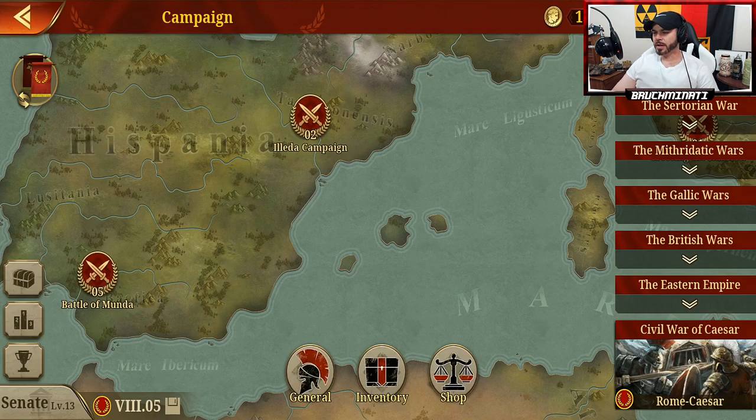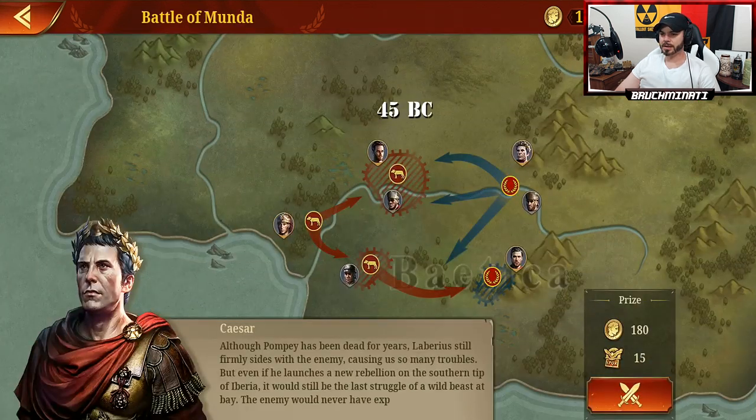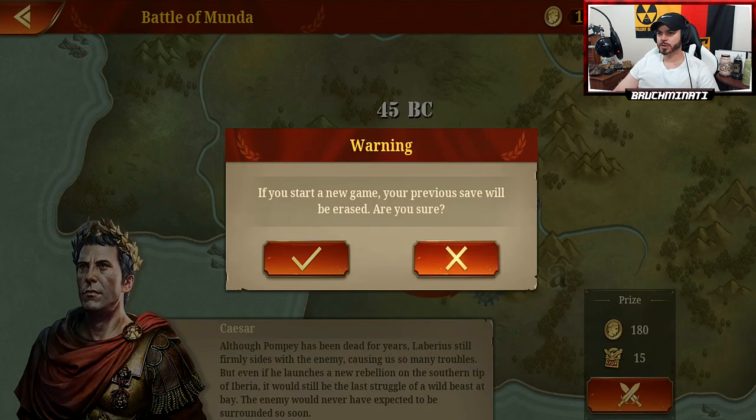Civil War of Caesar and the Final Mission: Battle of Munda. Although Pompey has been dead for years, Liberius still firmly sides with the enemy, causing us so many troubles. But even if he launches a new rebellion on the southern tip of Iberia, it would still be the last struggle of the wild beast at the bay. The enemy would never have expected to be surrounded so soon.